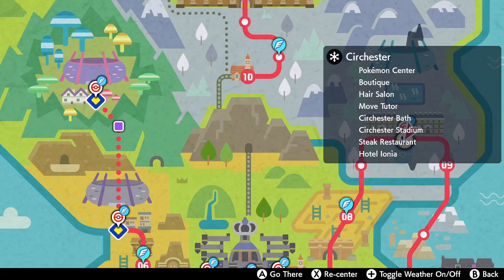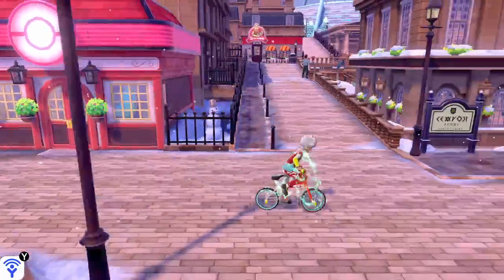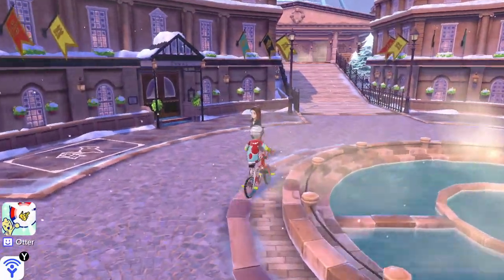Hey guys, PunkyKinger here, showing you how to swim in Pokemon Sword and Shield. So first and foremost, you need to do the 6th gym challenge in Circhester. Starting with Pokemon Sword and Shield, it doesn't matter which version you have.